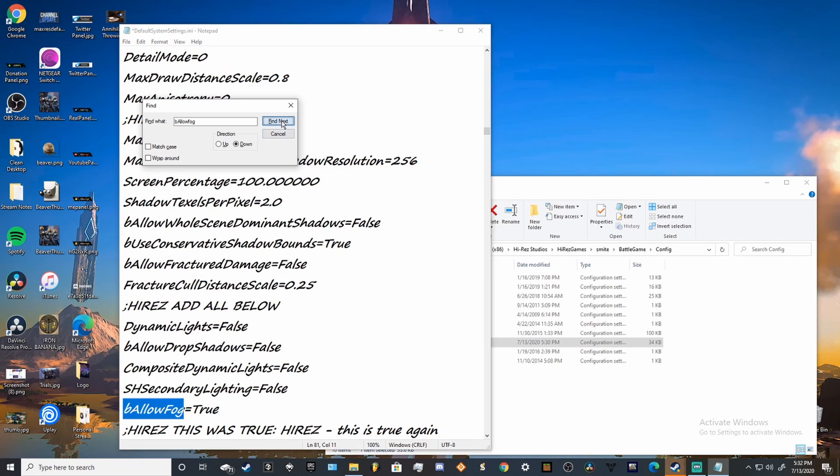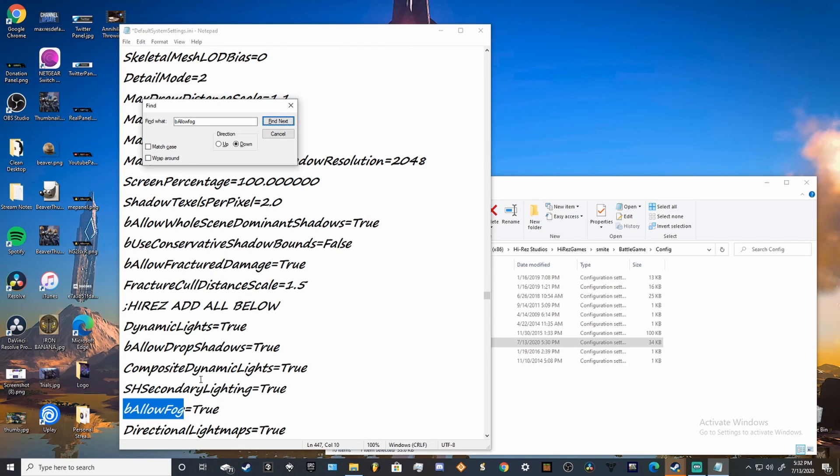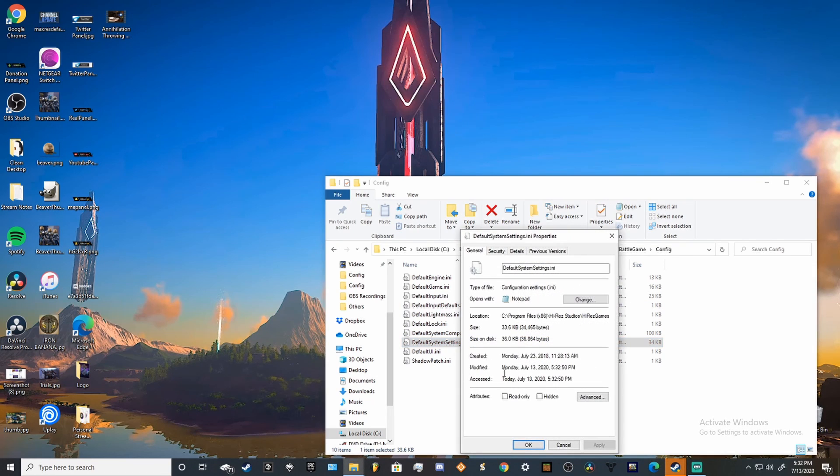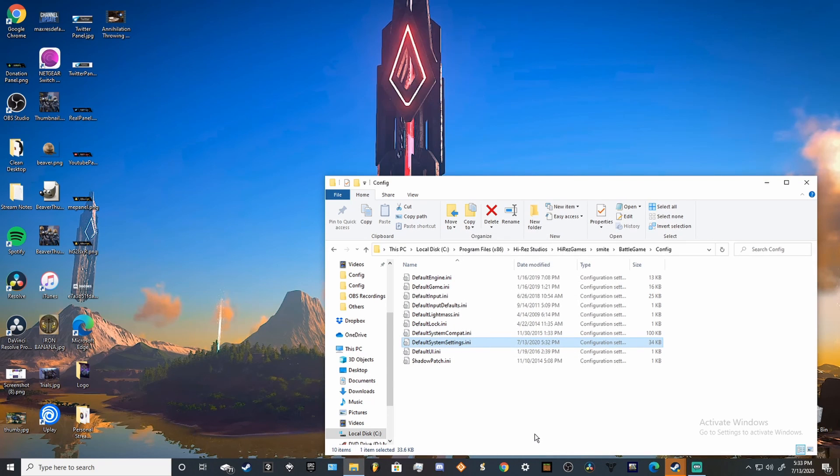Hit Find Next and do the same until you see the prompt that says Cannot Find bAllowFog. Once this is completed, save the file, exit Notepad, and right-click the game settings ini file. Click Properties and click the file attribute to read only. This step may not be required for everyone, but if you load in game and still have fog, you will have to repeat the above steps and then select read only.